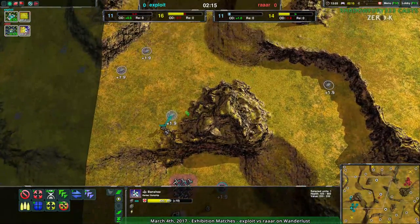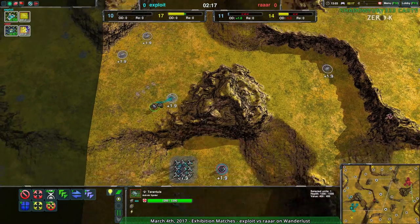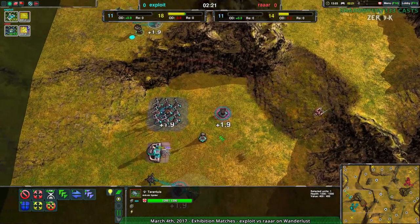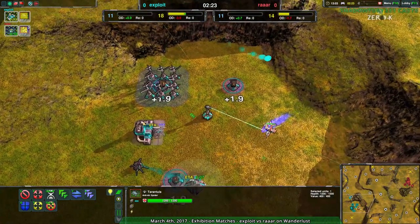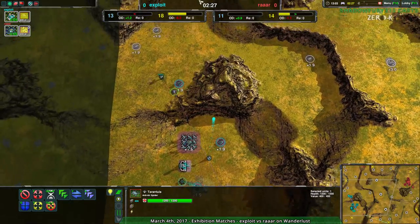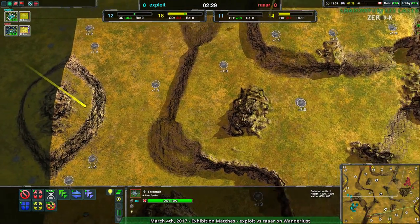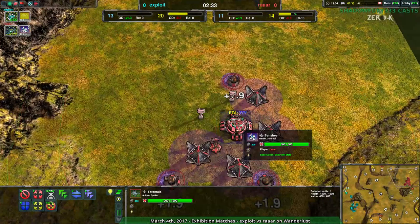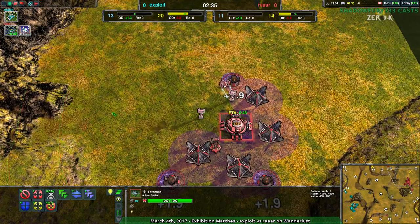RAR appears to be trying to distract the Tarantula, figuring that Exploit's going to just go after that one Banshee, and they're actually right, or right enough. The second Banshee is basically not able to do much, but it is giving Exploit the runaround. But the problem is, I don't know what RAR's plan is beyond this. Banshees are really not the option I would go for. Not against Tarantulas.